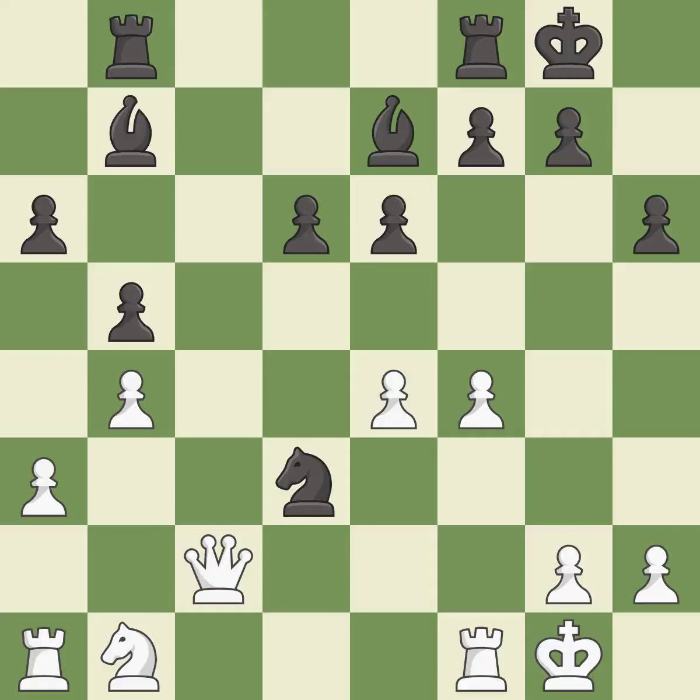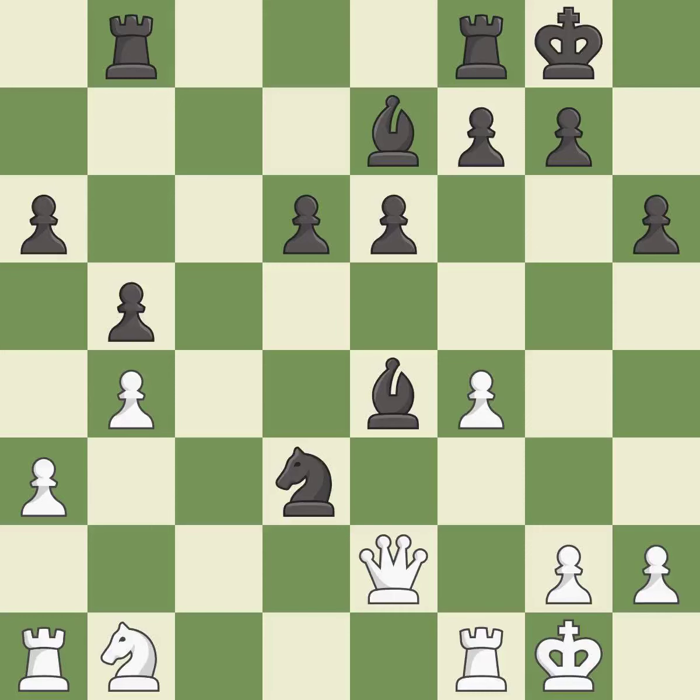This move puts the queen on a safer square — it is best. That pawn was free for the taking — it is best. This wins a tempo by threatening a bishop and forcing it to move away — it is excellent. There was only one good move in that position. This overlooks a better way to move a bishop to safety, allowing the opponent to kick a bishop — it is a mistake.